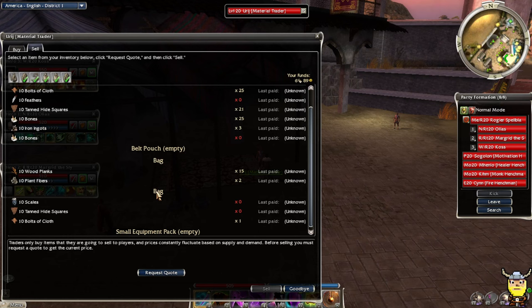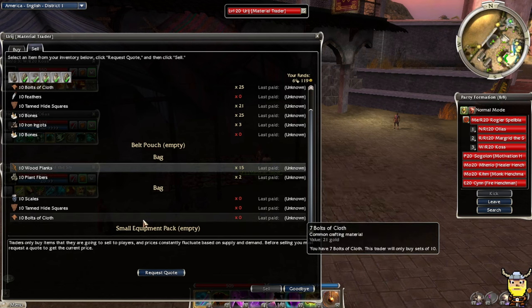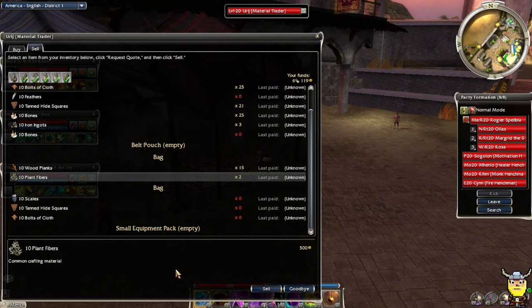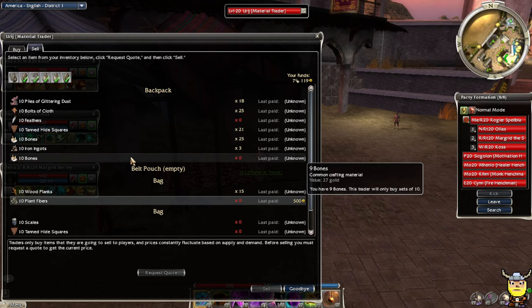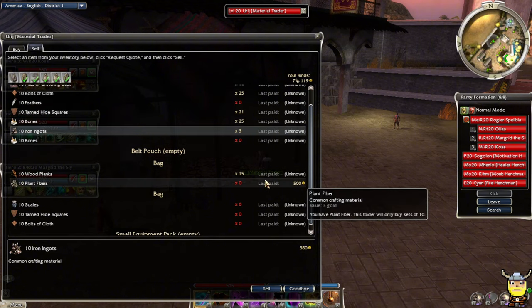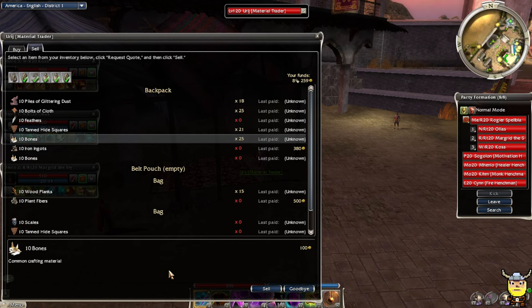Let me see what everything's worth. I don't want to sell everything, and I definitely don't want to sell if things are not worth it. Plant fibers - whoa, plant fibers are expensive these days. Why are they so expensive? 500 gold? I need to get more plant fibers. I'm pretty sure I've been avoiding salvaging plant stuff, but that's crazy. 500 gold! Iron is 380 - that's a good price to sell at. Bones are at 100, I'll just sell a couple. That's not really worth selling.